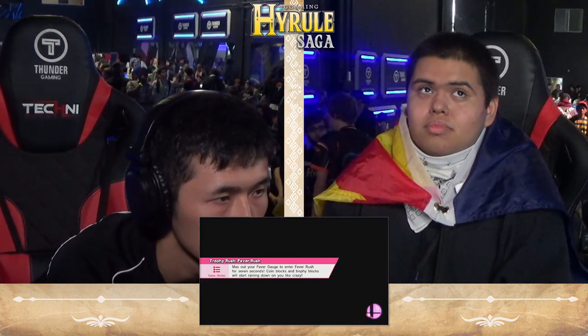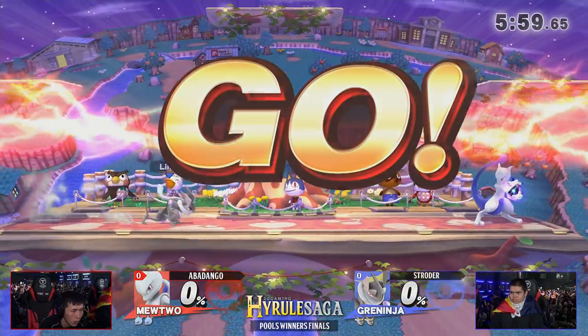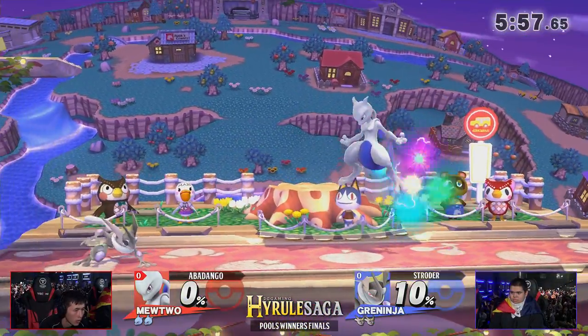Rocking the flag with pride — this is an awesome community. Strotter rocking the AZ flag, representing his hometown and home state. Let me show Abadango what I can do. Let's have a Pokemon battle: Strotter versus Abadango, Muji versus Ganinja — let's get it started.